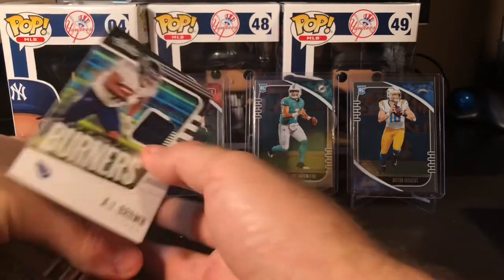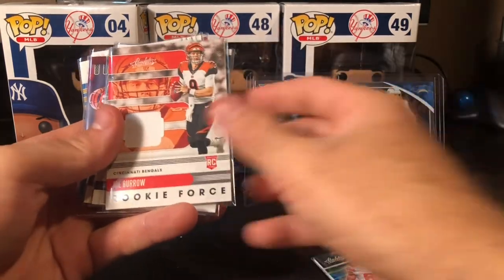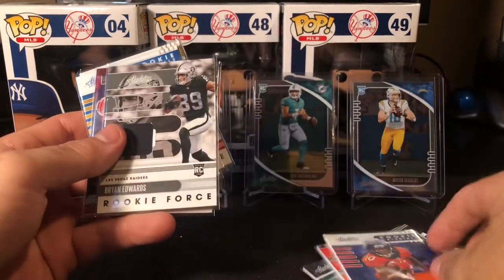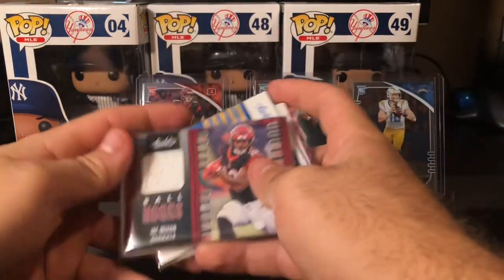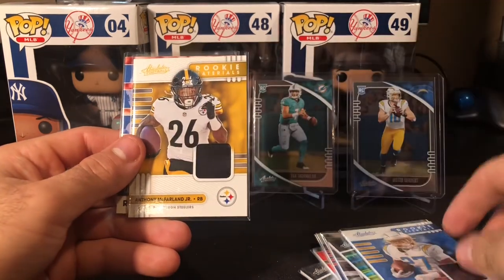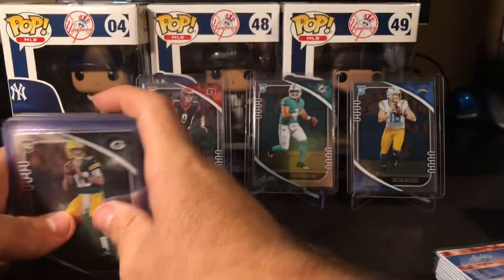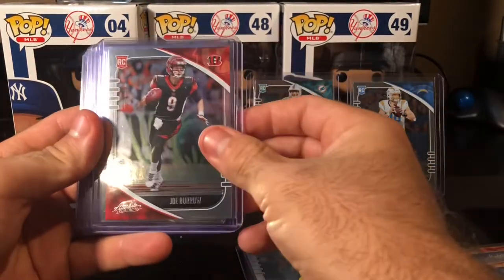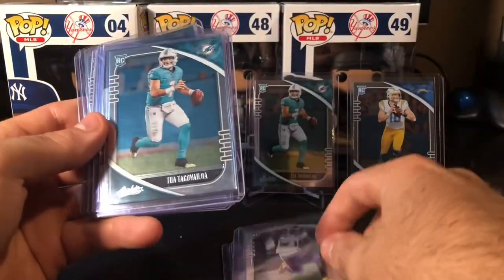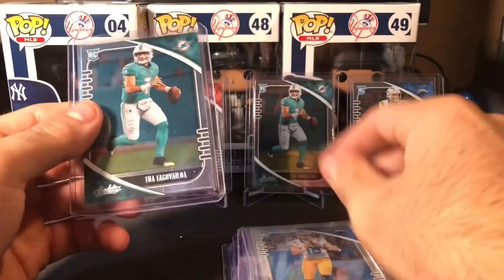Quick review of our relics: nice Burners AJ Brown, Darius Slayton, nice Joe Burrow — a little napkin-style patch — very nice Jerry Jeudy with the orange patch, Brian Edwards rookie patch, a Ball Hogs Joe Mixon patch, other Burners Will Fuller, Joshua Kelley rookie patch, another rookie patch — Anthony McFarlane, and a Jake Fromm rookie patch. Nice mix of rookies and vets. One Jordan Love, nice Burrow, another Jordan Love, another Herbert, another Love, green Justin Jefferson, one Tua, Introductions Joe Burrow, another Tua, another Burrow, another Herbert, another Tua.